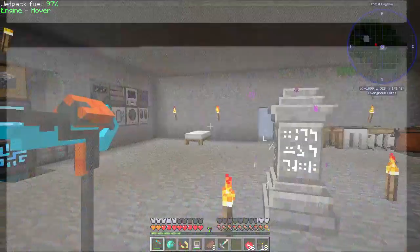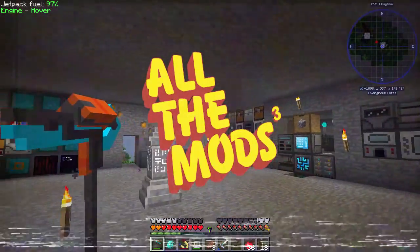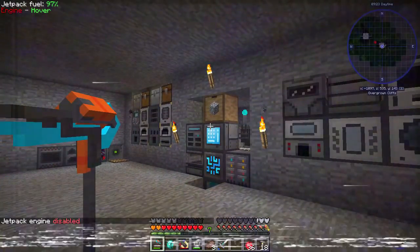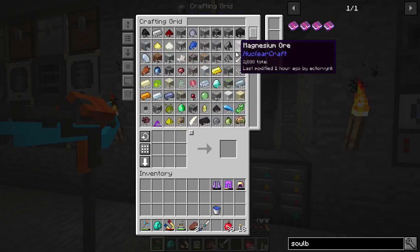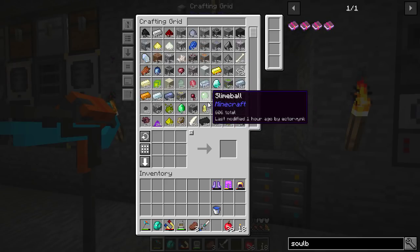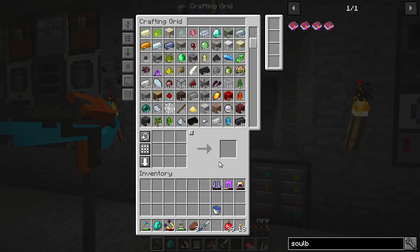Hello, my name is Nector, welcome back to Mobs and Mobs 3. Hope you're doing well. Last episode we did the mob farm — I've just been checking up on it and it's going well. We've got a lot of rotten flesh, bone, a good amount of string, spider eye, and I think it might be in a slime chunk because we're getting slime balls, which is a bonus.